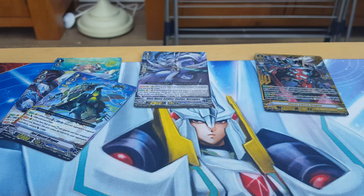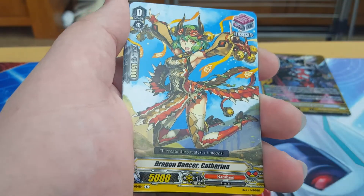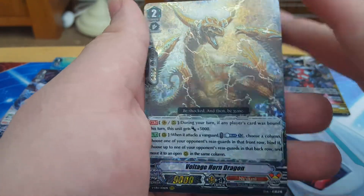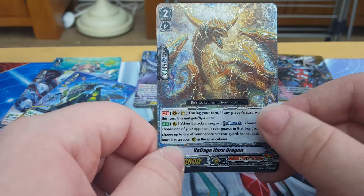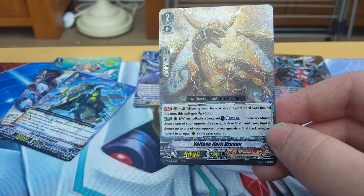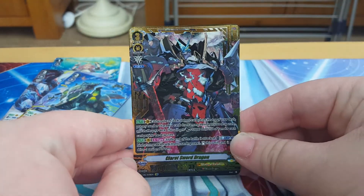First we have for this pack: Night of Ferocity. McMorna. Shadow Starter. This Siren Girl. A Front Trigger for Narukami. A Front for Aquaforce. First we have a rare — Sharp Split Dragon. And yes, triple rare for Narukami: Voltage Horn Dragon. His continuous effect is: during your turn, if a player's card was bound during this turn, he gains 5000 power. And auto in rearguard — when it attacks, Canblast 1, choose a column, choose one of your opponent's rearguards in the front row, bind it, and move the card in the back row to the front in the same column. Not bad. This is probably the best thing we're going to get — because holy smokes, that SVR looks sick.